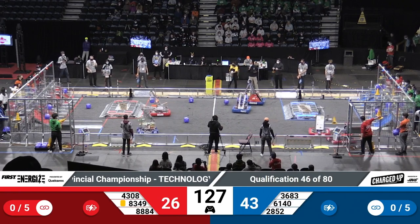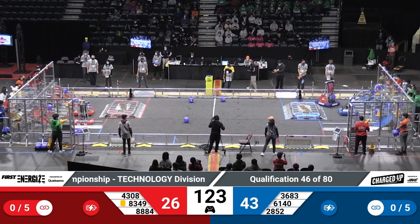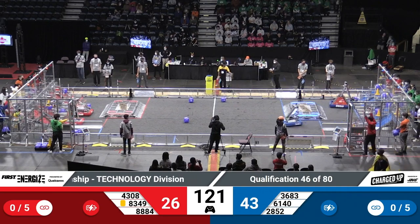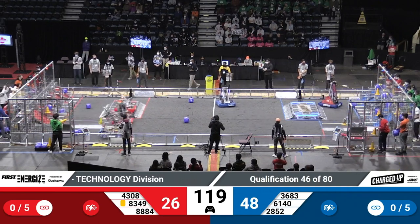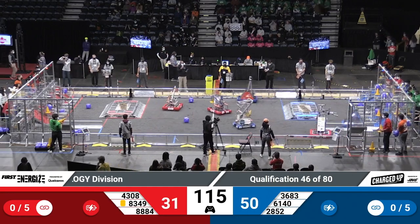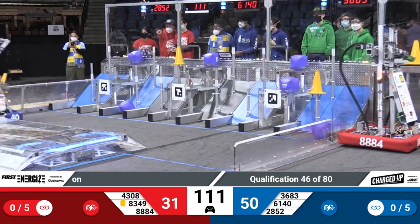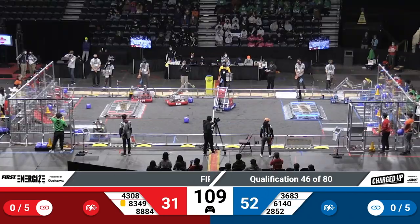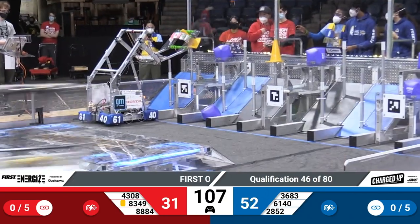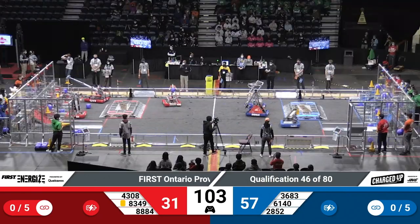2852 out in the field, trying to grab a cube, and they do. Red Lions, 8394, rolling over the charging station and they just score a ball right through. 6140 across the field. That's 4308 on the Red Lions with a cone in hand — says hello to their partner and speeds by them to put that cone up on a higher node for more points.